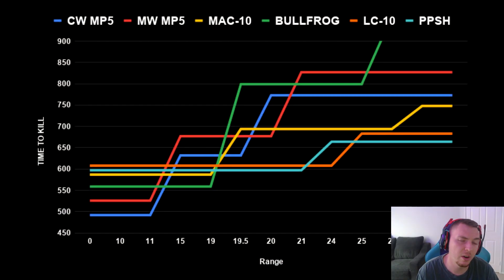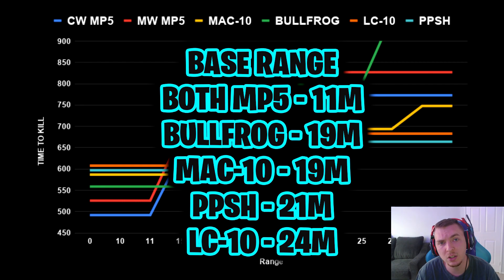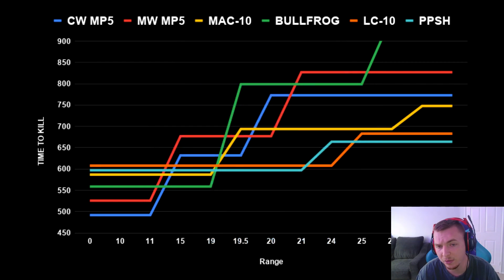Now on the screen is the base time-to-kill and up to what range each gun performs. Both MP5s have a base range of only about 11 meters, ranking them as close-range-only SMGs. The Bullfrog and MAC-10 are both about 19 meters, making them good mid-level SMGs. The LC10 at 24 meters is excellent, and the PPSH recently got a buff and is now 21 meters — so the PPSH and LC10 are my longer-range SMGs.